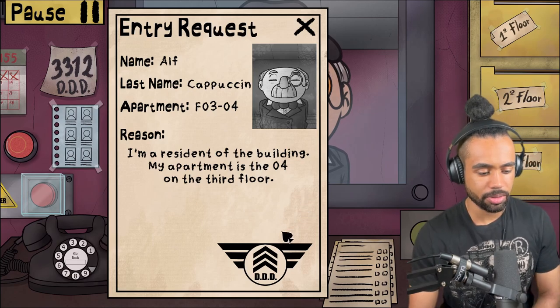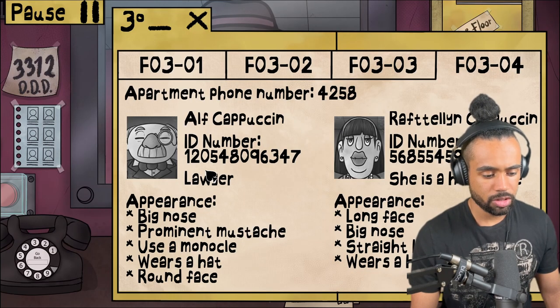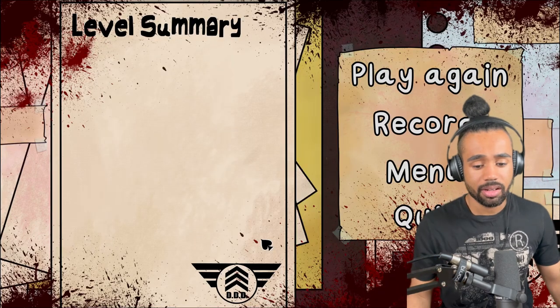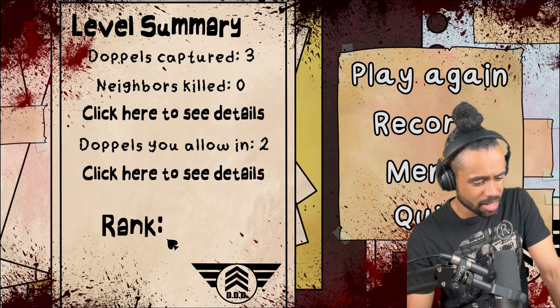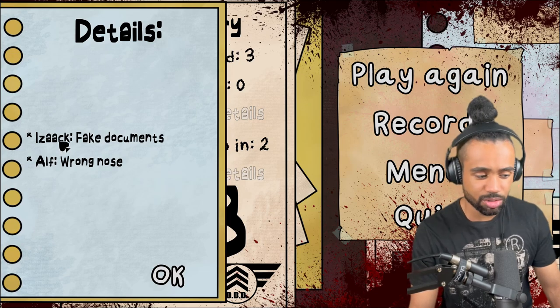Those eyebrows are looking good to me. ID: one two zero five four eight zero nine six three four seven. Checking: one two zero four five eight zero nine six three four seven. Hopefully I didn't make the same mistake as last time. It's always this same damn guy - I allowed in two doppelgangers! I did worse than last time. Alf - wrong nose. Are you taking the mic?! I'm gonna beat this in this episode, I swear!